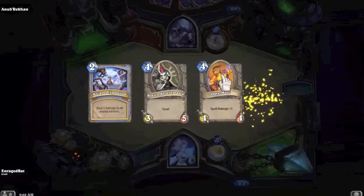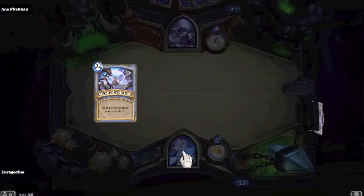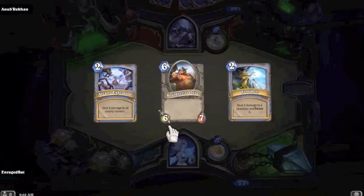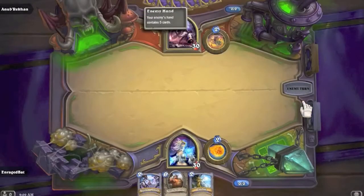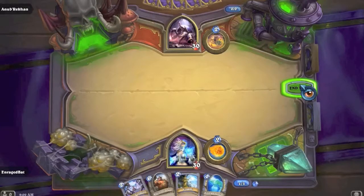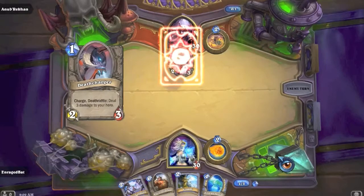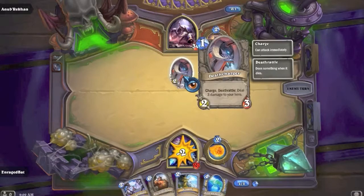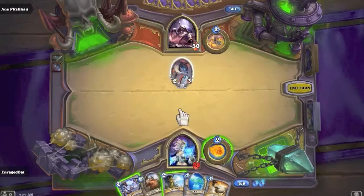I didn't think Naxxramas was going to be this good, but this is awesome! Let's check our starting hand - Frostbolt and Arcane Explosion are okay, but I want an early minion. Look at this field - there's a Death Charger with Charge, Deathrattle: deal three damage to your own hero. Frostbolt is pretty good against it.